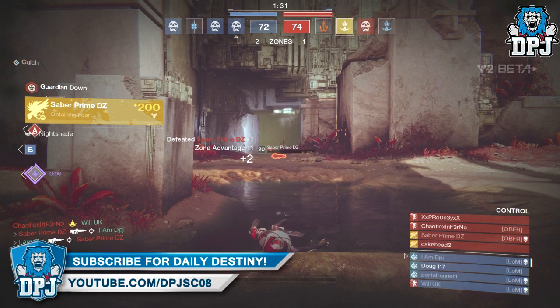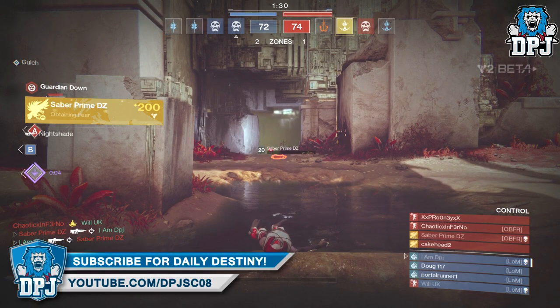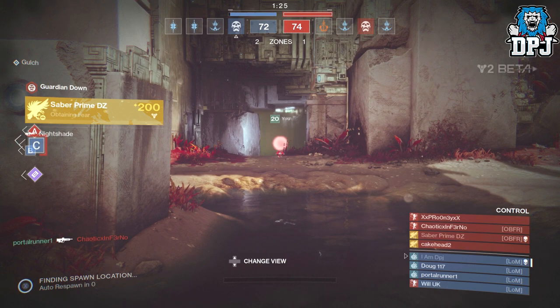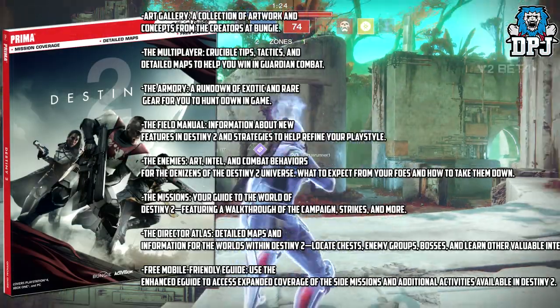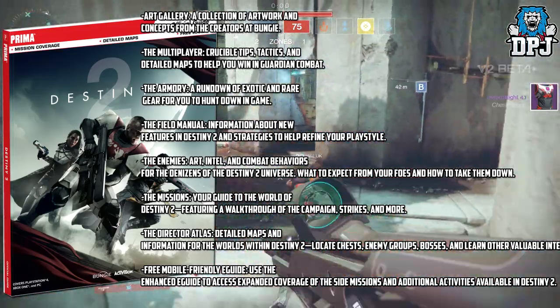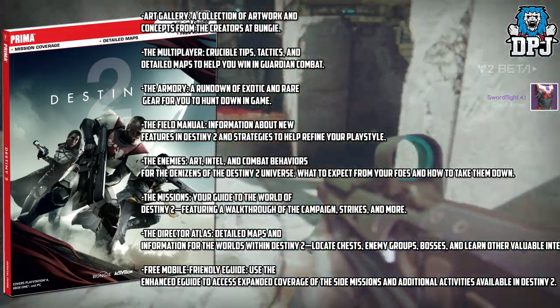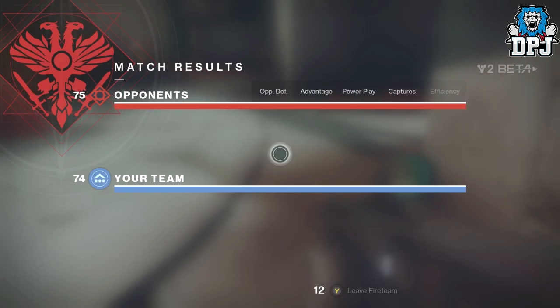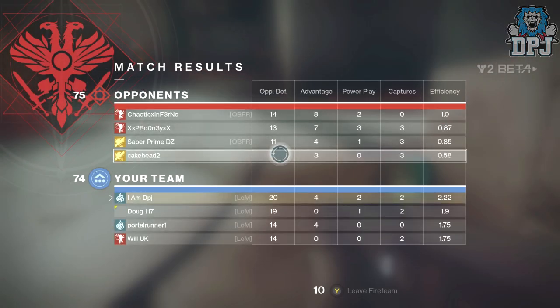That is it for the collector's edition strategy guide. There is also a standard guide available, which also states it comes out on September 8th — details of what you're getting with the standard guide are on screen now. This info comes from a website called Prima Games, which is linked in the video description where you can pre-order the guide and choose a retailer. Hope you enjoyed the video, thanks as always for stopping by, and I will catch you on the next one.